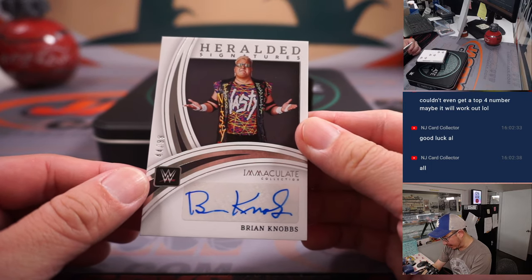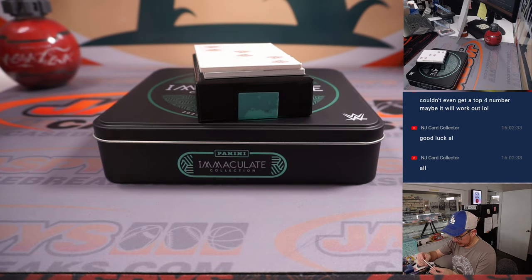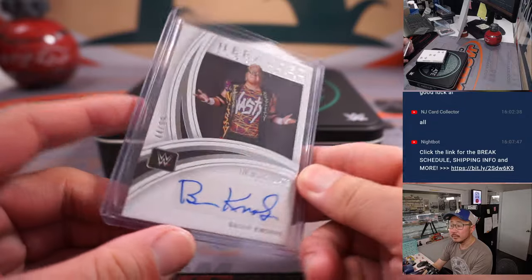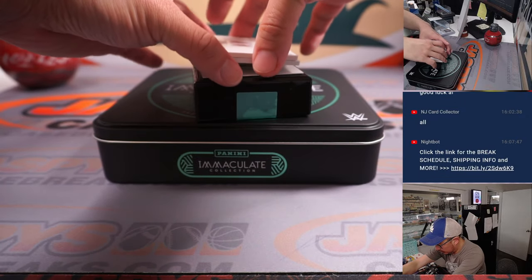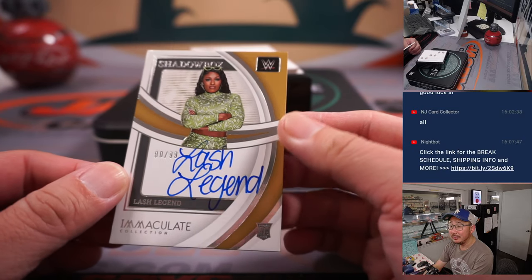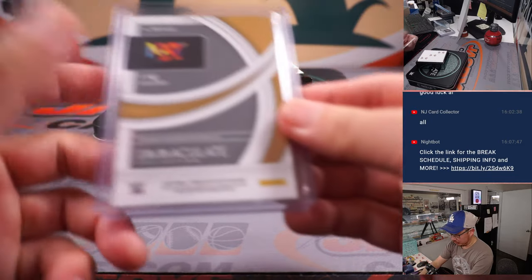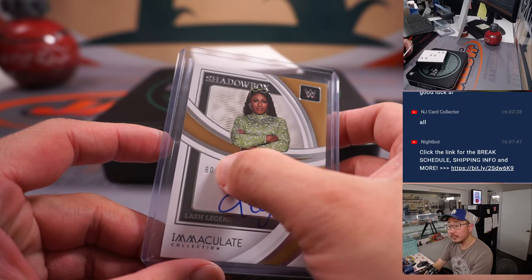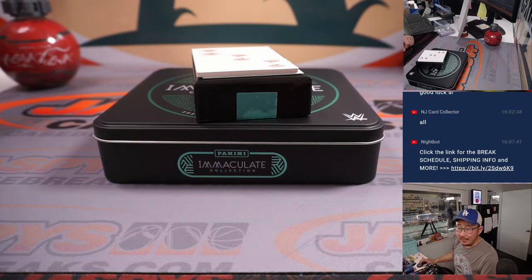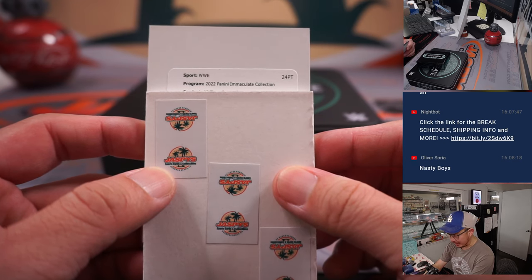And then we've got Heralded Signatures — that's Ryan Knobs, 44 out of 99. It's going to go to Charles and the number four. And then we've got Shadow Box, Lash Legend, 80 out of 99 — got a little rookie badge right there as well. And that'll be for Alex and the number zero. Alex, you also get the redemption. Let's see what it's going to be. We've got more in the store, folks — JaspisCaseBreaks.com. Check it out. All-time great signatures.